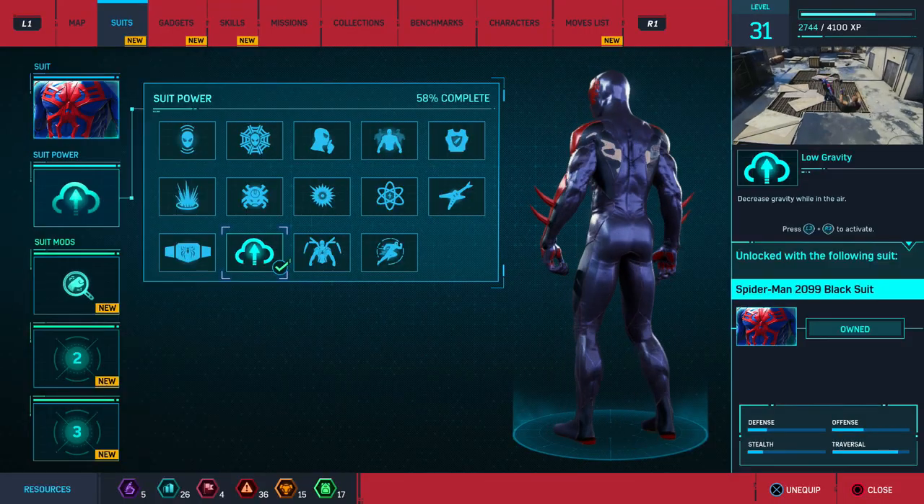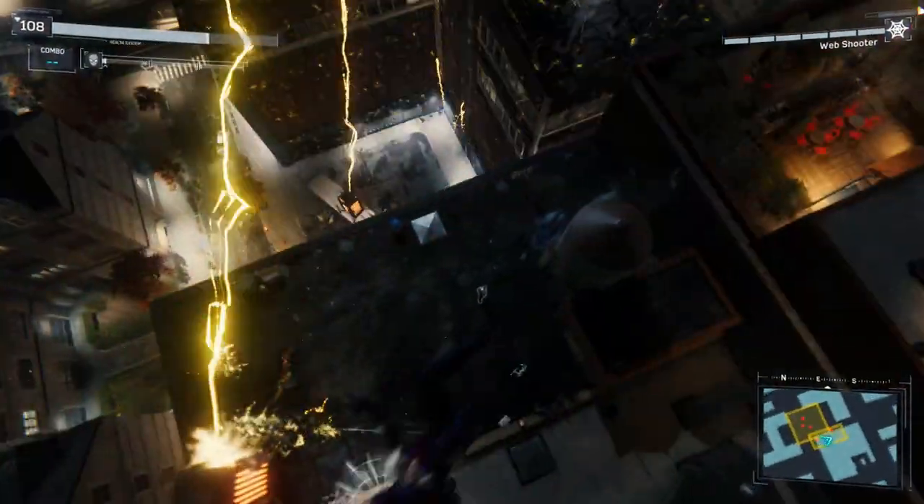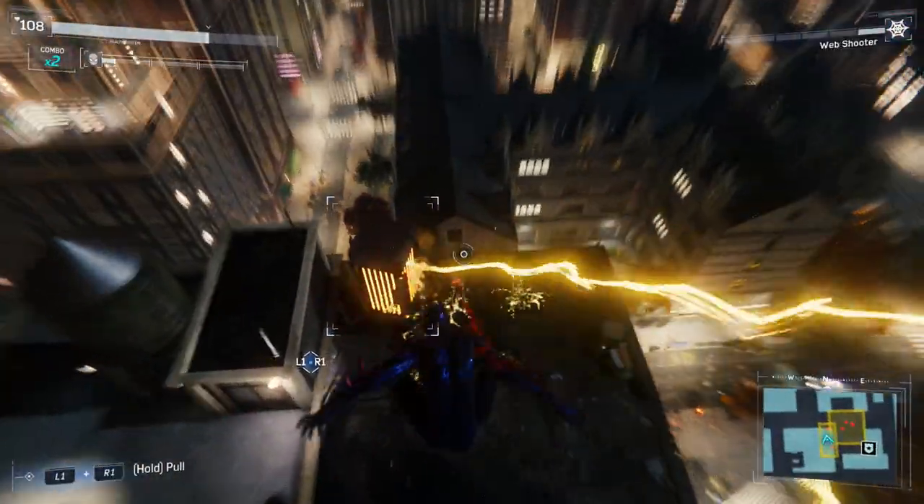The Spider-Man 2099 Black Suit requires you to be level 29 and comes with the Low Gravity power. You'll also need two base tokens, four crime tokens, and four research tokens.